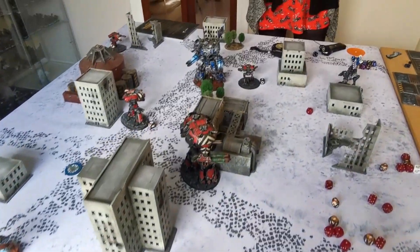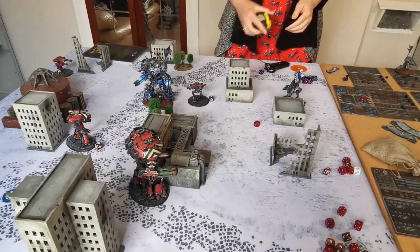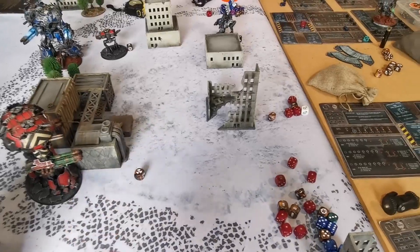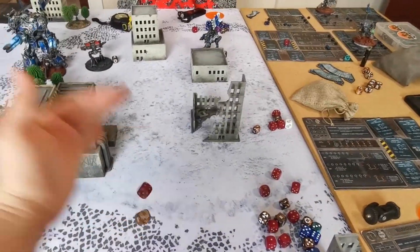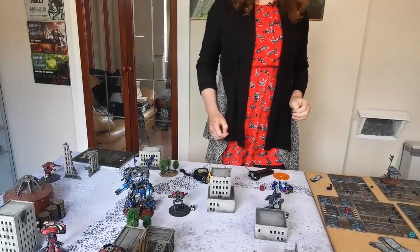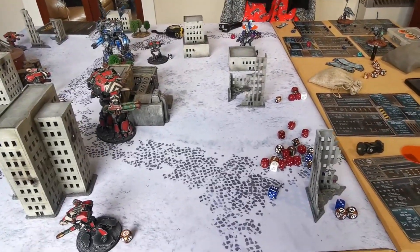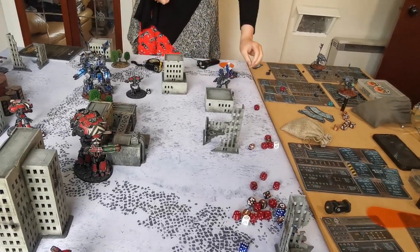The Dire Wolf tries to turn off Sophie's Warmaster — laser shot. No longer within 30 inches after movement, so looking for a three. Draining — using Favoured by Fortune to convert a miss into a hit. Hit in the side armor, rolling for location: the weapon. Strength 10 hit to the right gun — breaks the Warmaster's Mega Bolter. The Dire Wolf is out of Mega Bolter range itself.